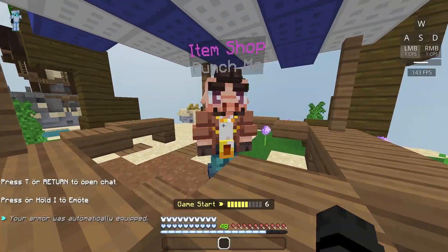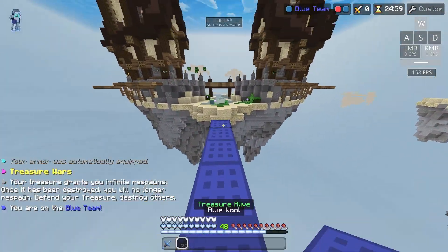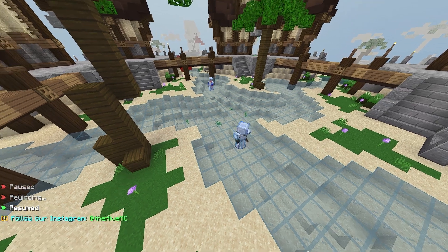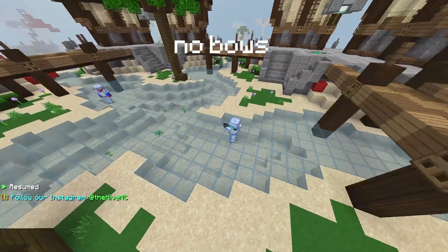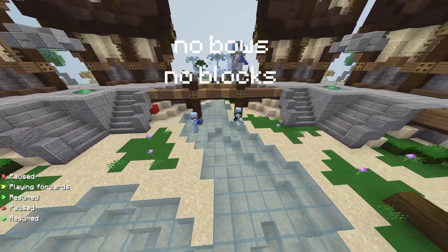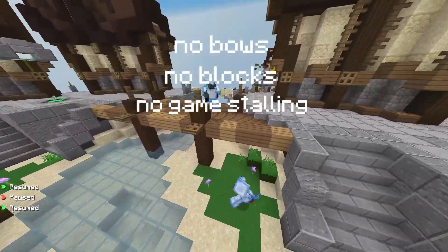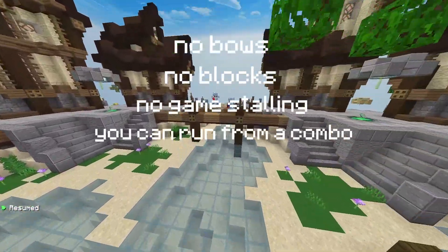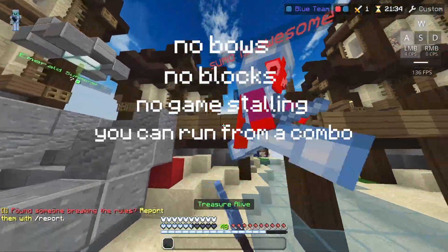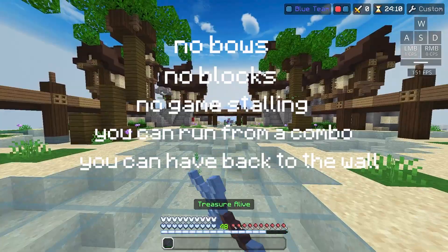You want to get diamond armor and a diamond sword, and bridge to mid. The basic rules are: no bows, no placing blocks, no running up the stairs on the side of the map or delaying the game. You are allowed to run from combos and you can strafe out of them. You can use the wall to your advantage — you're allowed to have your back to the wall. And obviously, no cheating.